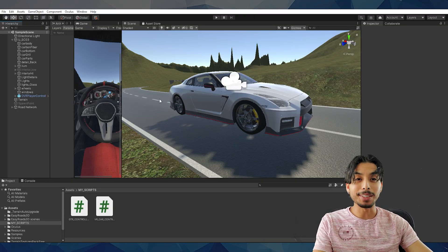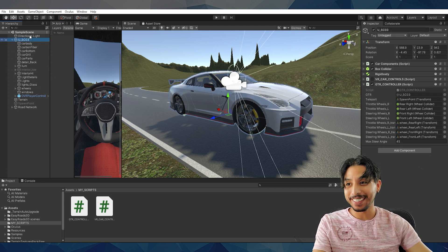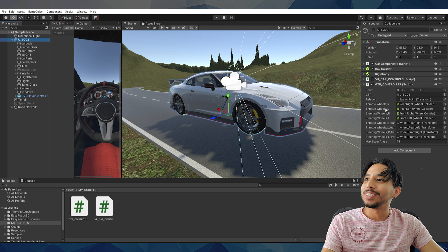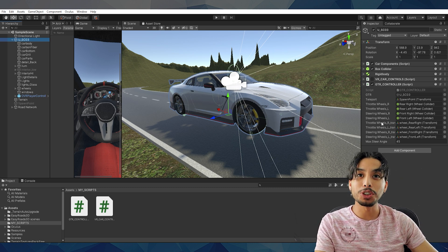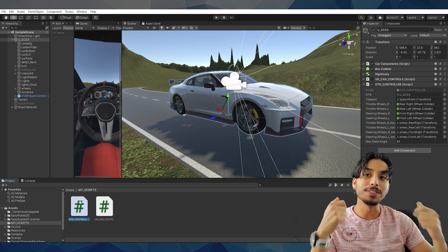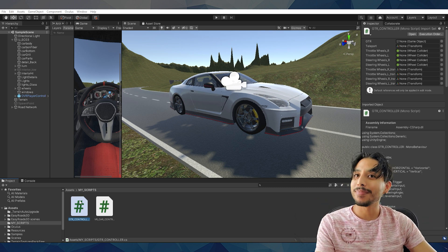Let's start with the car rig — that was a major focus of this update, as in the last video it just went straight. Let me show you a quick glimpse of what I did. I had to script a method that's going to handle those colliders I showed you guys on the last video and map them to the Oculus controllers, so I can use them for steering and accelerating.